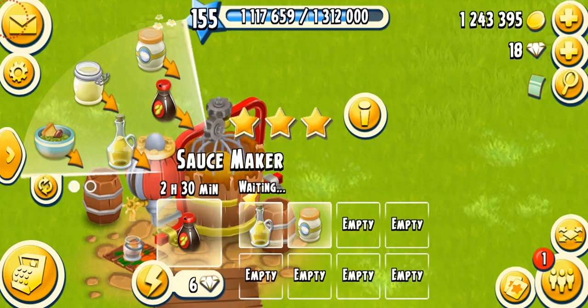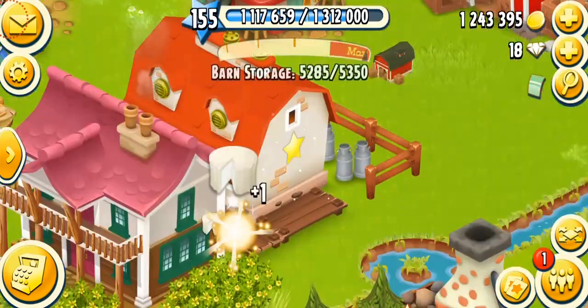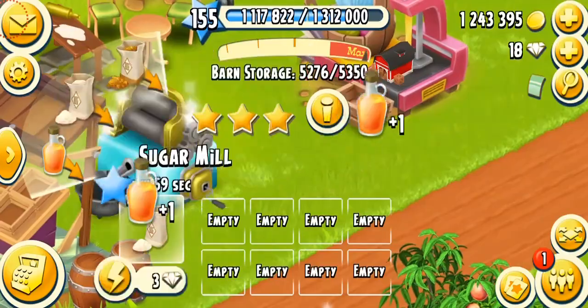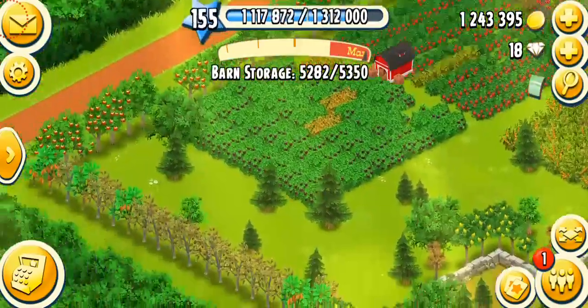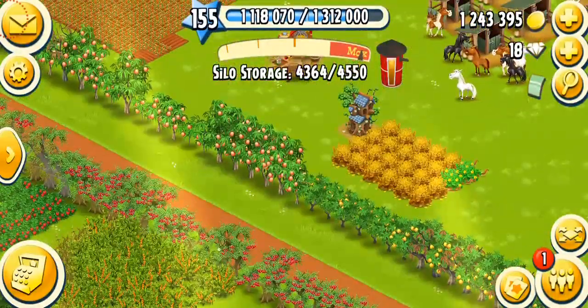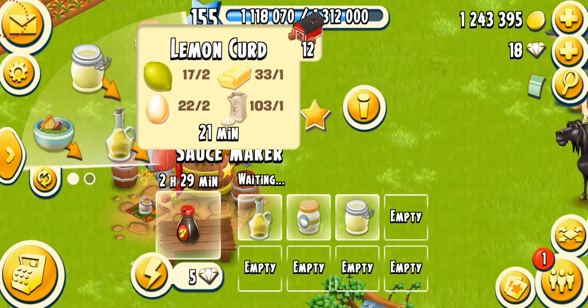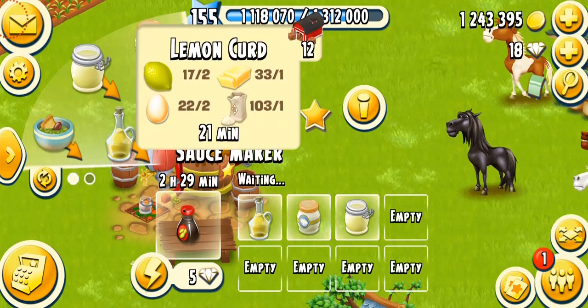The fourth product is lemon curd, unlocking at level 66, ready in 25 minutes or 21 minutes on a fully mastered machine. It needs two eggs, two lemons, one butter, and one white sugar. Butter and white sugar aren't that challenging — get them from your dairy and sugar mill, which are also very important machines. Keep running your dairy and sugar mill all the time. Just make sure you also have enough lemon trees, since you can easily run short on lemons.